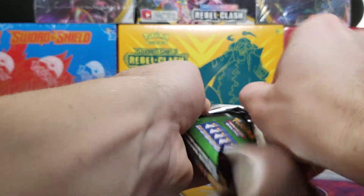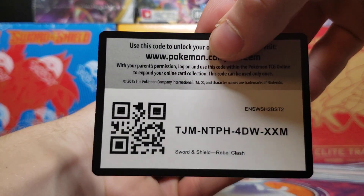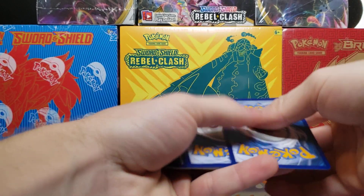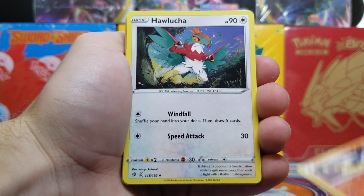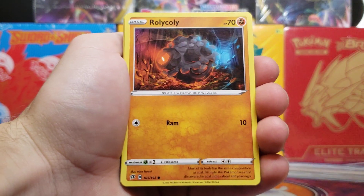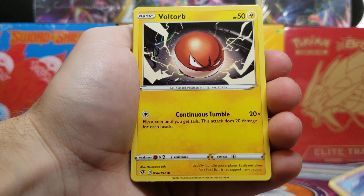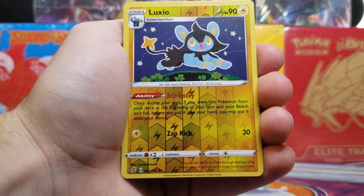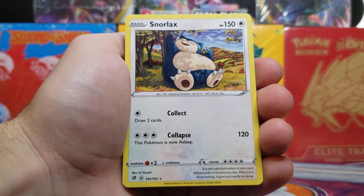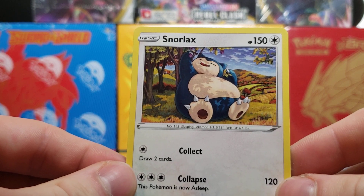Here is the code card and we get a lightning type energy, Lampent, Hawlucha, Morgrem, Rolycoly, Stunky, Clefairy, Vaultorb, Nosepass, Luxio, a reverse holo, and a Snorlax regular rare. Just an average pack here.